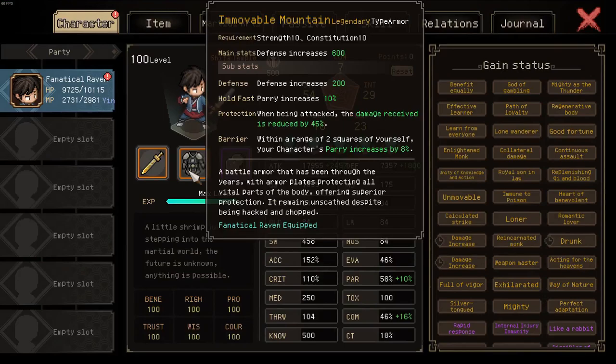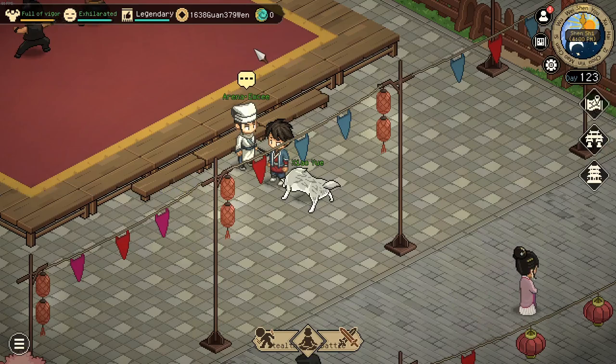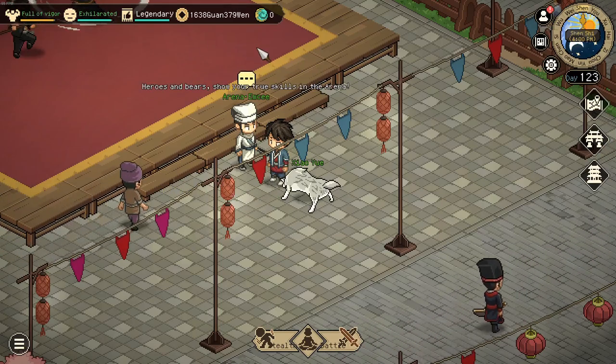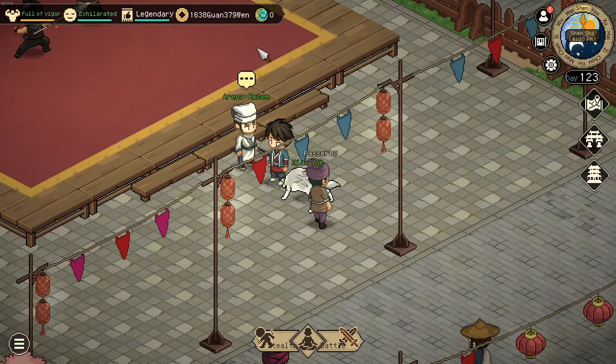However, on any lower difficulties it is absolutely incredible, as it nearly doubles your defenses. The Immovable Mountain armor can be obtained by completing the Heaven-tier Arena at Darliong City, while being part of the Old Man sect.